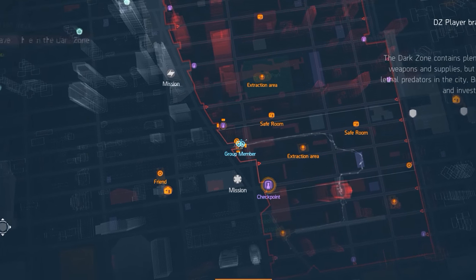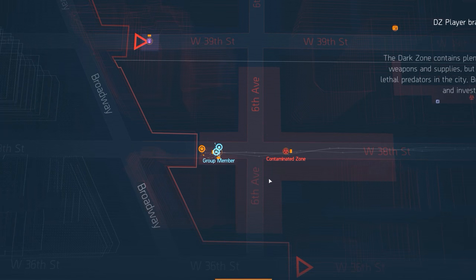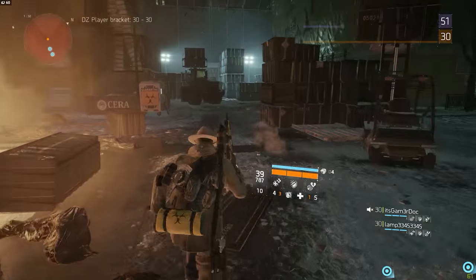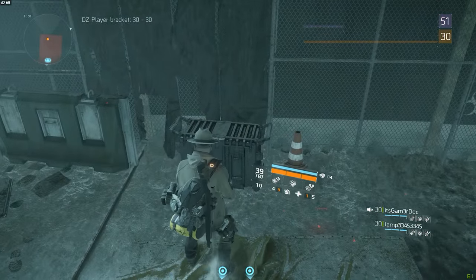For the next one, head over to the west border of 38th Street. There will be a cleaner hideout with some cleaners. Once you're in the area, walk over to the west border and the chest should be right there against the dark zone wall.